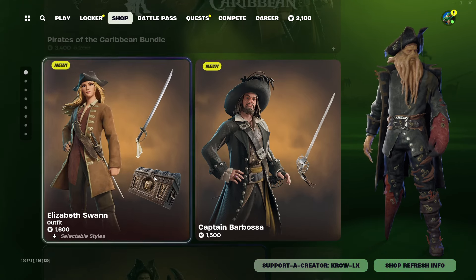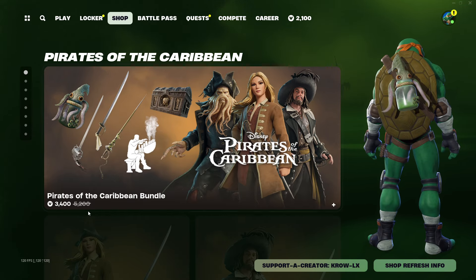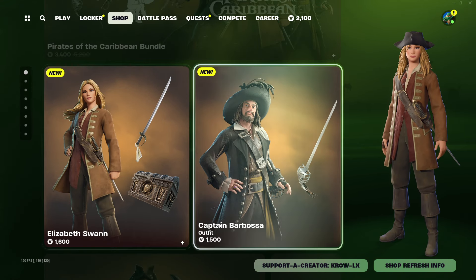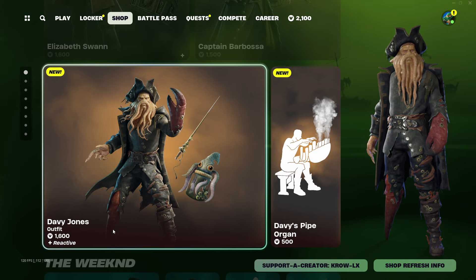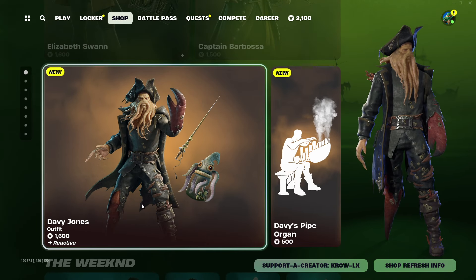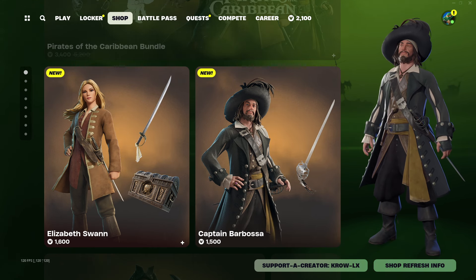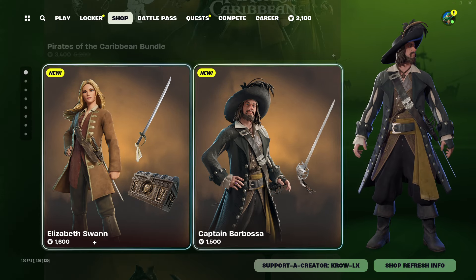Also worth noting — as of now, if you buy one skin individually it will retroactively add the discount to the big bundle itself. Not a lot of companies do that; usually they want you to feel forced to buy the bundle first. All three skins look great — Davy Jones, Elizabeth Swan, and Barbosa all look clean and accurate to the movies with a Fortnite-stylized touch.